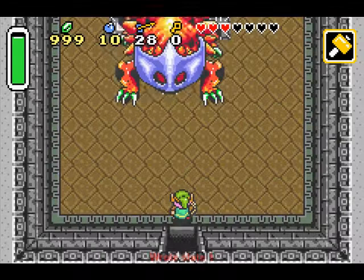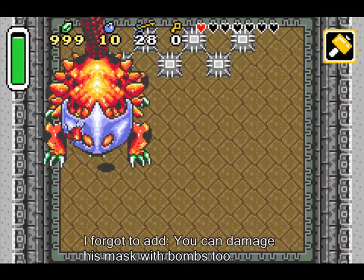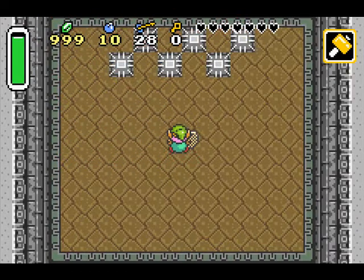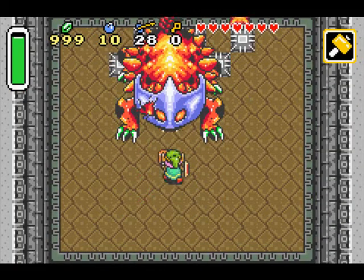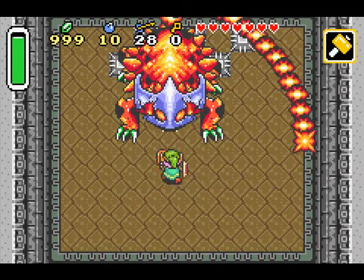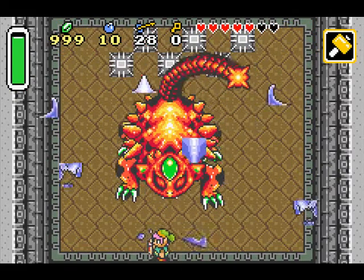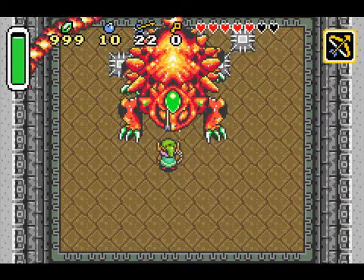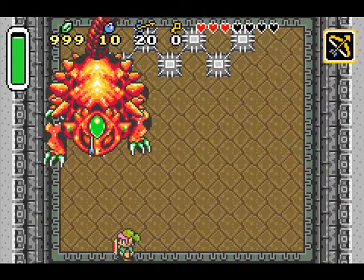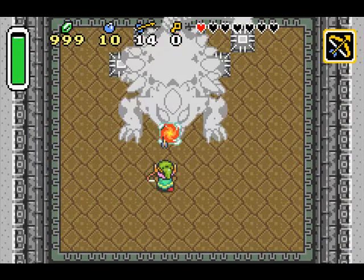And then for the boss fight. You gotta just run up to him and start pounding him with your hammer — actually it's probably his hammer. He has two attacks: a little tail thing, and a splitting fireball attack. Just keep doing this until his mask falls off. This is why I brought plenty of fairies with me. Then his mask falls off and you wanna start shooting that little eye up there with arrows. Stop moving around so much so I can get ya. And he's dead.